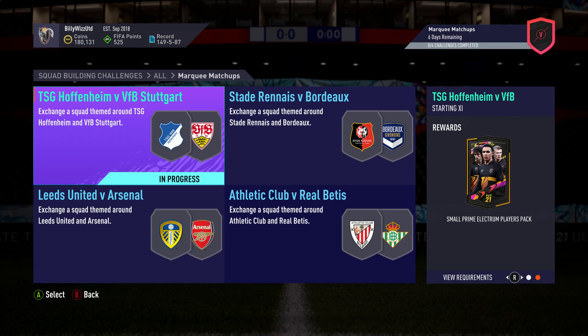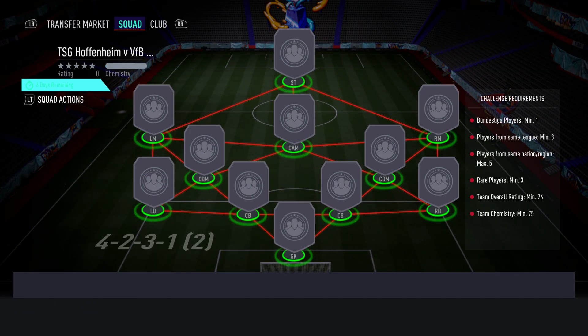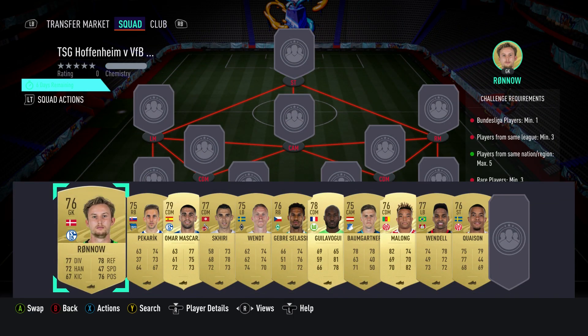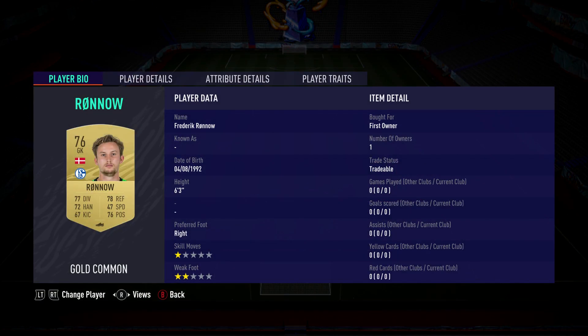We get a small prime Electrum Players Pack back for completing what we're doing this time: TSG Hoffenheim versus VFB Stuttgart. It costs around about 7,000 coins. Requires no loyalty, no position changes. Let's crack on and get the pack all pounded. In goal,